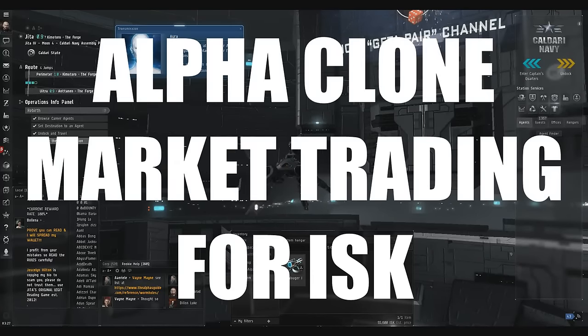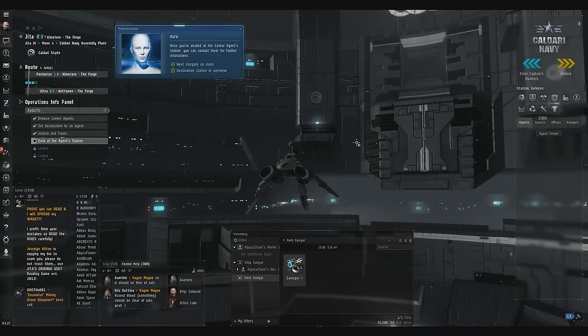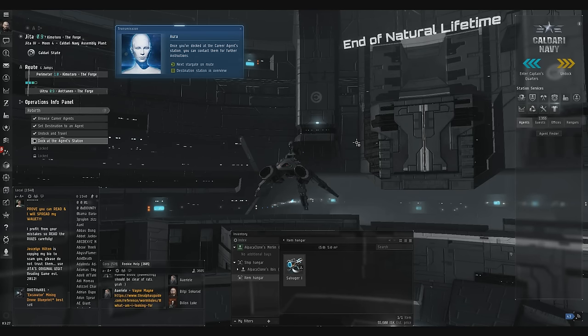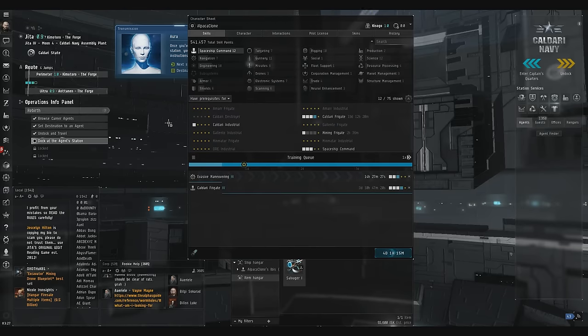Hey guys, welcome to Market Trading for Alpha Clones. In this video, I'm going to teach you the fundamentals of what's called arbitrage trading. Arbitrage is when you exploit a price difference. Basically what that means is we're going to be using buy orders and sell orders. I'm going to give you some tips on how to maximize this because you are limited as an alpha clone.